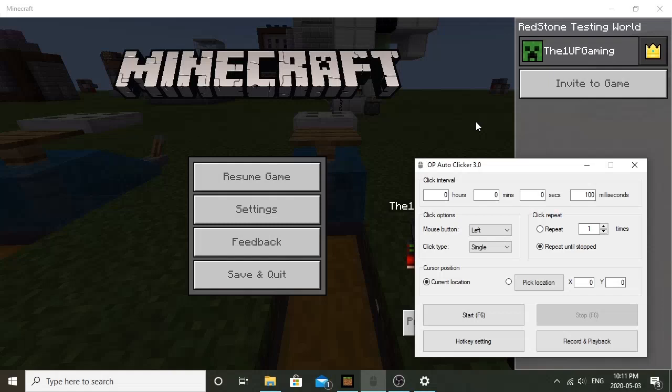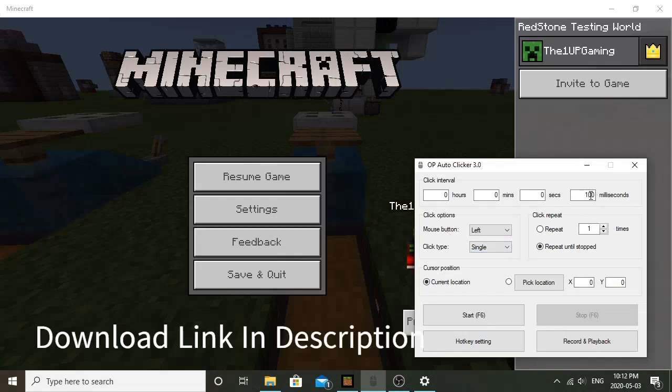Now we need to set up an auto clicker. Setting up an auto clicker is super simple — on iOS and Android you just download it from the App Store or from the Play Store. However, on Windows 10 you start dealing with download links and there are tons of sketchy ones out there, but OP Auto Clicker 3.0 is super reliable and works really well.